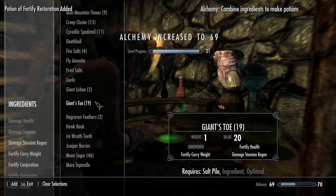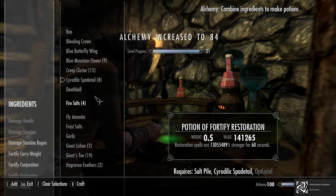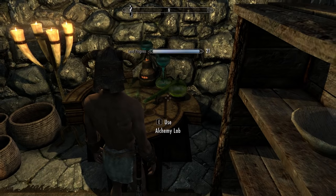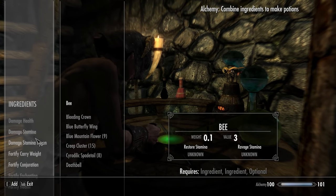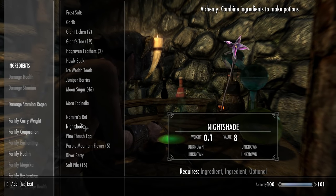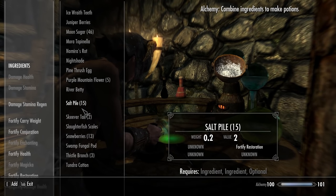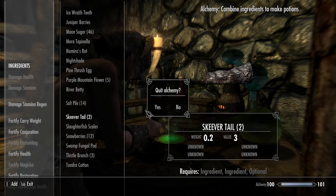Let's stop it there. Oh my god, we just leveled up to 100. And just for shits and grins, check this out — I can't do that. I have to haul ass because actually what we should be doing is making an enchanting pot, but we don't have snowberries and other stuff. No! I screwed it up. It should be a Salt Pile and a Snowberry, I think. No — something else. Crap!